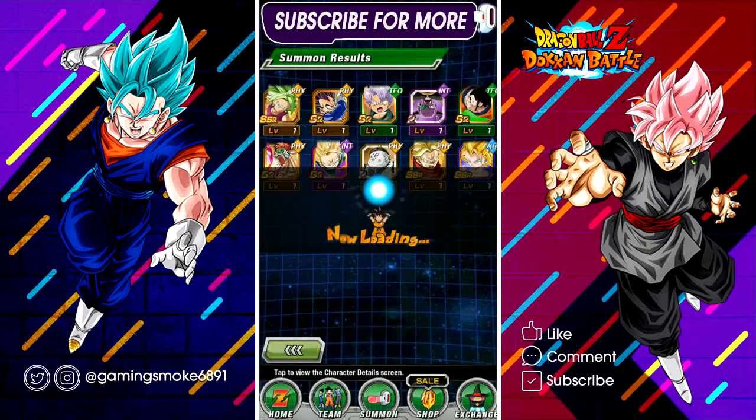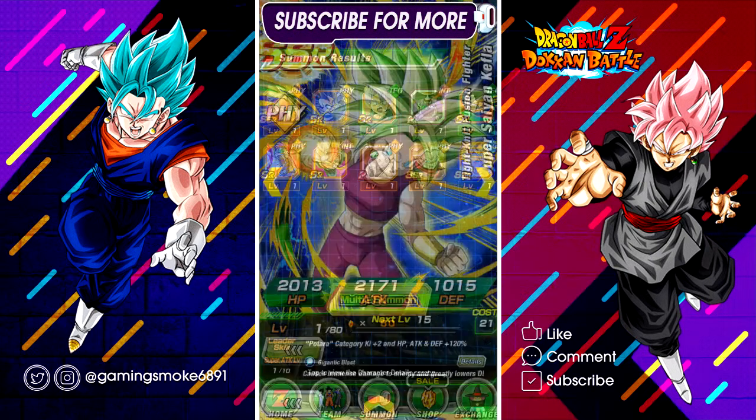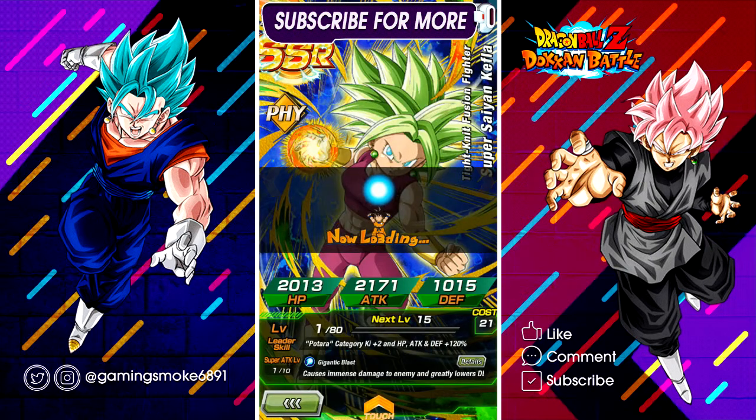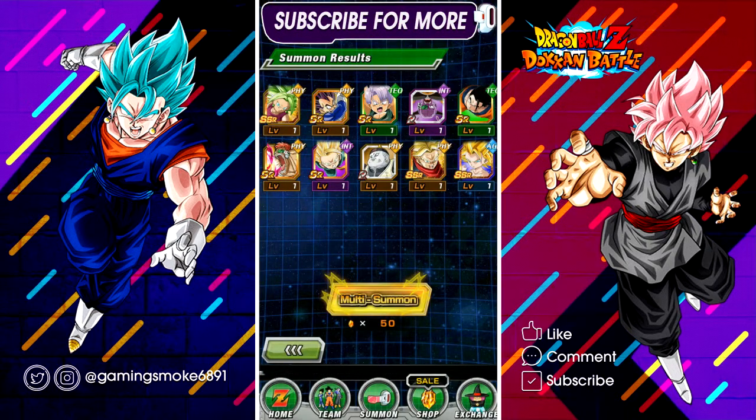Nice, another Caulifla! So now I can open all of her paths — that makes four. That was a pretty decent summon! Gonna lock up Kefla straight away with that one. That's the only unit I basically wanted from this banner. I was lucky enough to pull Kale in the previous video with two more Cauliflas, and in this video I got another Caulifla, so now I can open up all her paths.